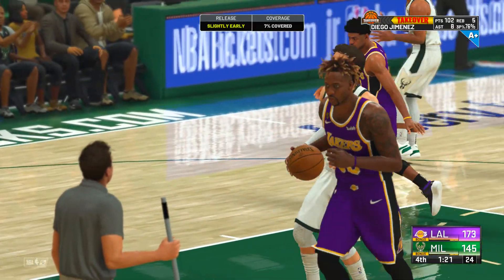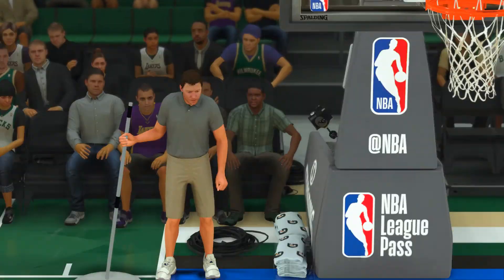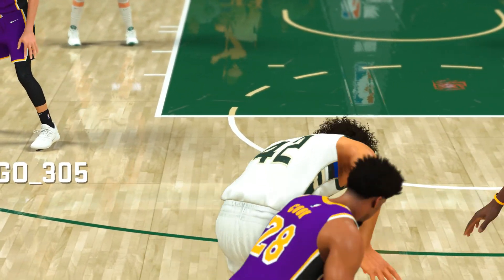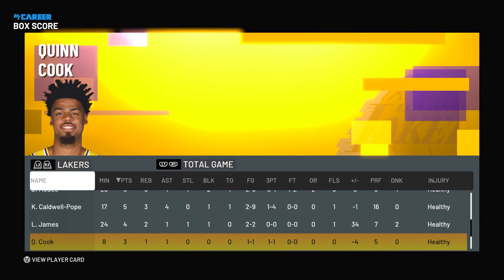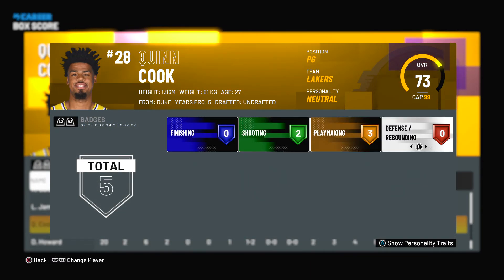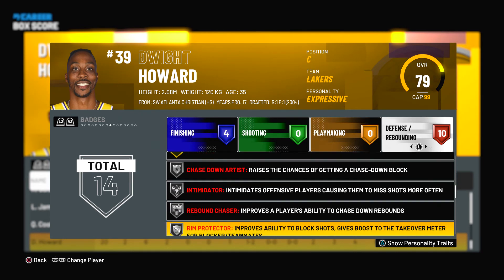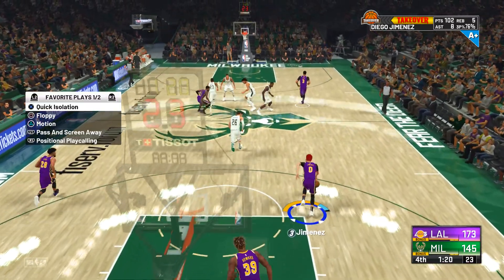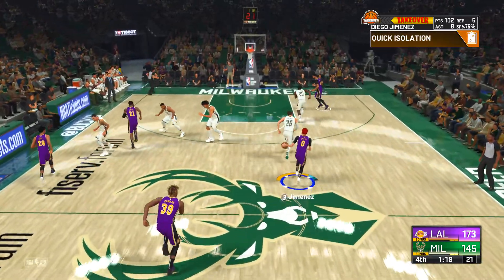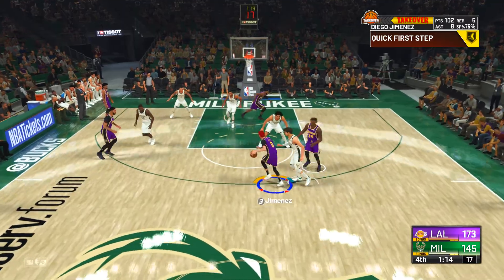That's funny — that caused a turnover and it was Quinn Cook and Dwight Howard. I'd be shocked if Quinn Cook has Trapper. He doesn't have anything, so it almost makes the point even worse — guys that don't have the badge can get the same effect you're looking for. It defeats the whole purpose of having the badge.